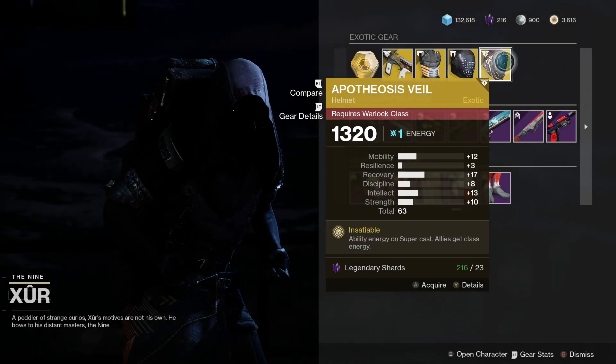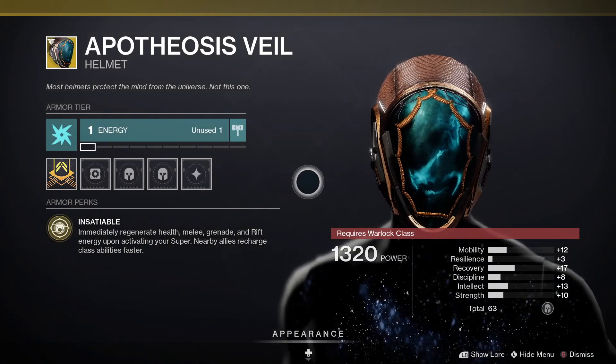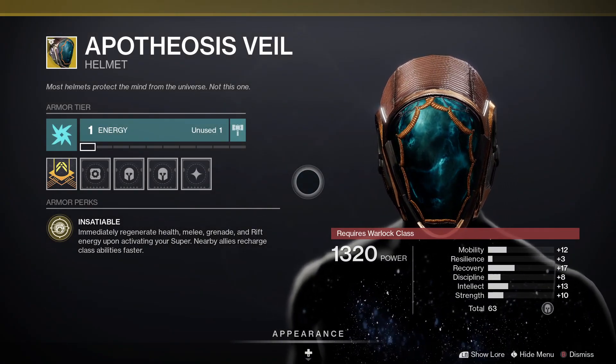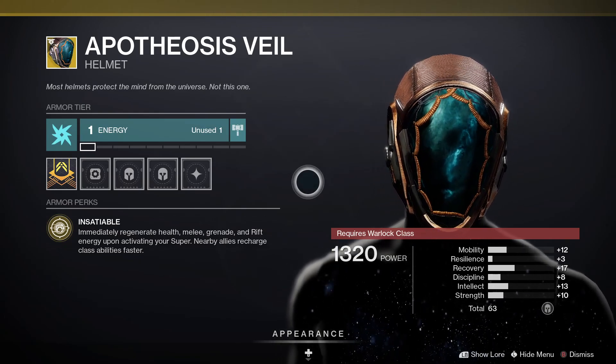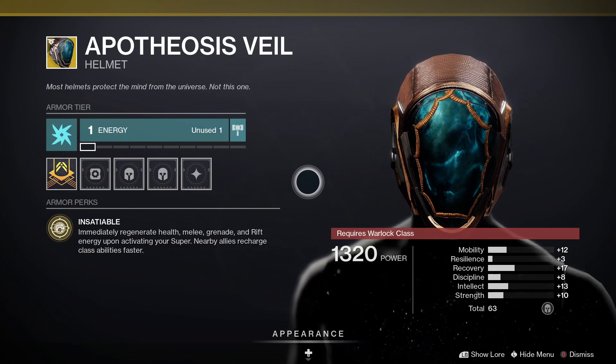Finally for Warlocks we've got the Apotheosis Veil, and that one comes with Insatiable — it immediately regenerates health, melee, grenade, and rift energy upon activating your Super, and nearby allies recharge class abilities faster.